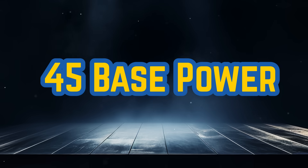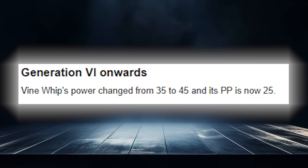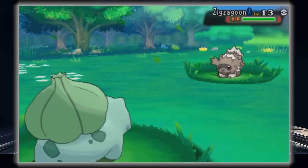At 45 base power, we see but one move: the courageous Vine Whip, who decided 35 base power wasn't good enough for it in Generation 6, being buffed 10 base power. This move landed at a spot in my video as the unanimous winner.